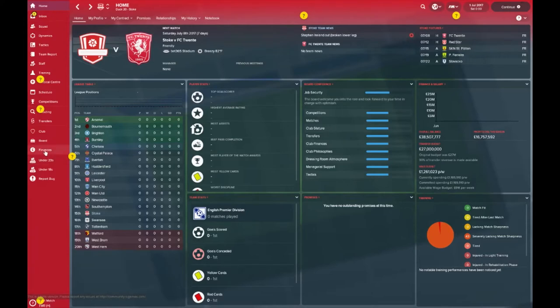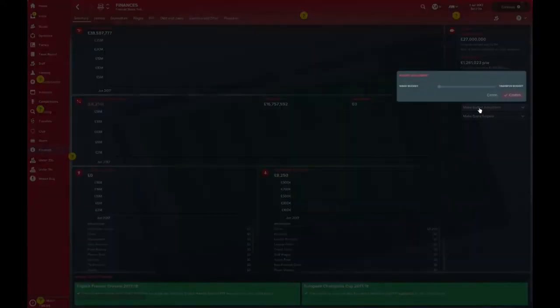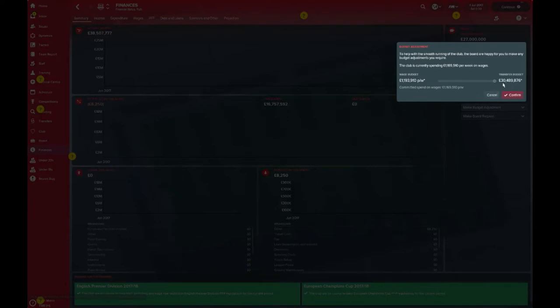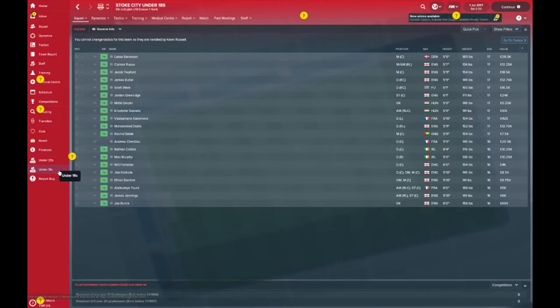It does give you a sneak peek of what I'm going to go into next, which is the finances. You're going to start the season with around 27 million and a wage budget of 1.2 million. You can increase it somewhat, push it closer to 30 million, but that will reduce your wage budget considerably. You can opt to make some requests, maybe make some more transfer funds available. But you do get to keep 90% of any revenue you make from transfers if you decide to sell some players.